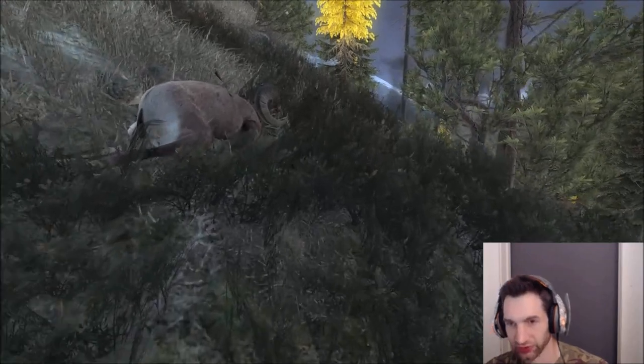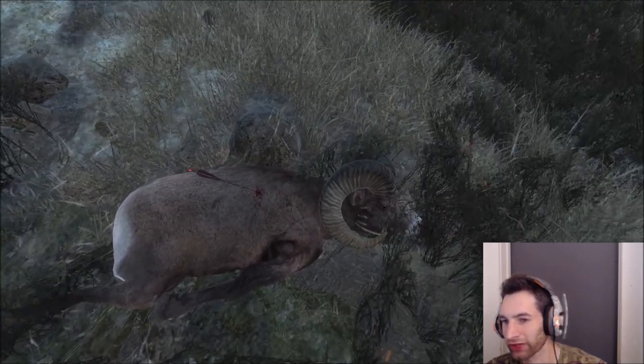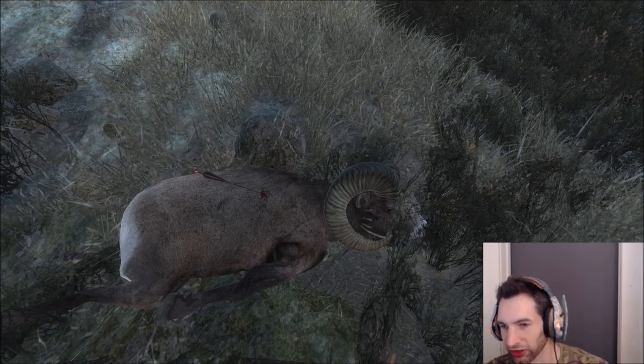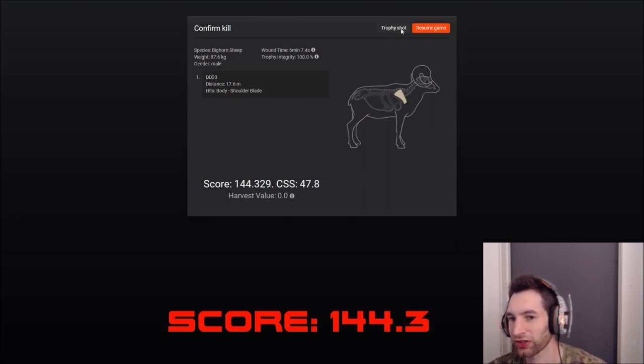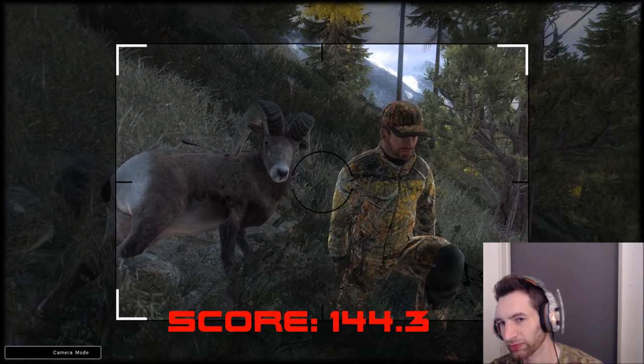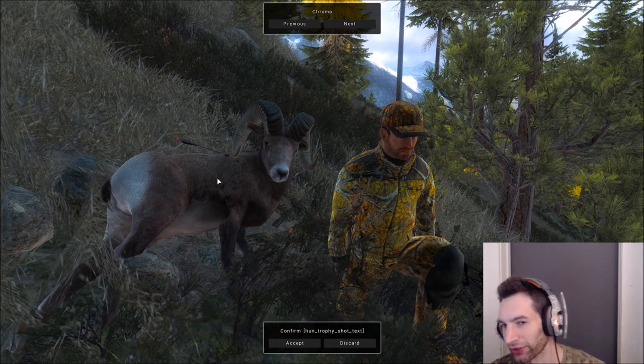Here he is down right here. You can see we hit a little bit high in the shoulder blade. Like I said, we couldn't really see much so I had no clue where to aim. It wasn't that bad of a shot considering we could barely see anything below his neck. We hit him right in the shoulder blade at 17.6 meters, and he scores 144.3. Not a bad way to start off the hunt. We didn't make a heart or vital hit, but we came pretty close - all we had to do was aim about 2 to 3 inches lower and we possibly could have hit lung or heart. The problem is we couldn't see anything behind the neck because it was all covered in grass, and there's a chance if you shoot through that grass your arrow could glitch out. Better to be safe than sorry.